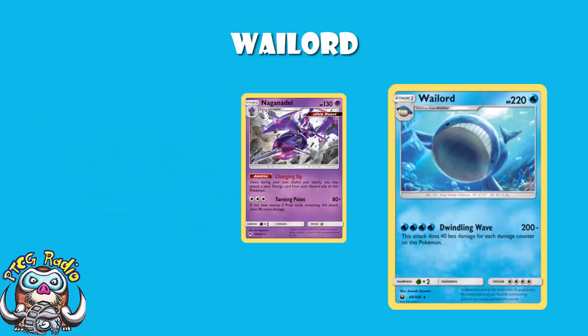Naganadel. I think the Naganadel from Lost Thunder is one of the best cards we've had in a long time — it opens up new deck building opportunities that we just haven't had. Its ability, if you don't know by now, lets you once per turn attach a basic energy from your discard to this Pokemon. How do we get the energy from Naganadel onto Wailord, though?